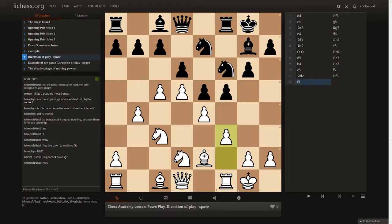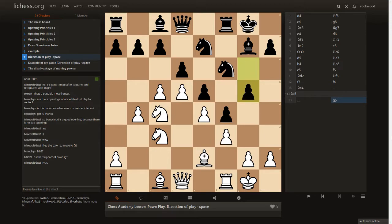Knight c4 also pressurizes the key d6 point, so we can later play knight b5 and attack a weakness on d6. After knight c6 we play f3, and after f4 the center has been closed off. Remember — when the center is closed the play has to be on the wings. Everything outside the center is wing play. The knight is better on c4 compared to b3 because it supports the d6 point and is more advanced.